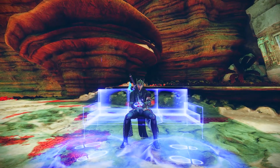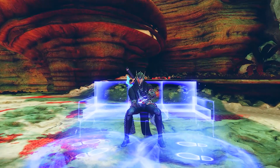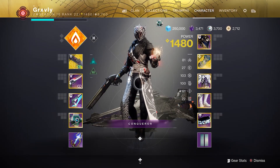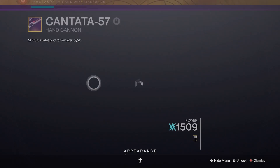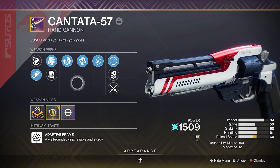Alright boys, so ever since Witch Queen came out a few weeks ago, the community has been saying that there is actually a new Energy 140 that is better than an Adept Palindrome. Now that hand cannon everyone's talking about is the Cantata-57. The reason this hand cannon has gotten so much hype is it has one of the best perk pools you will ever see on a 140 hand cannon.